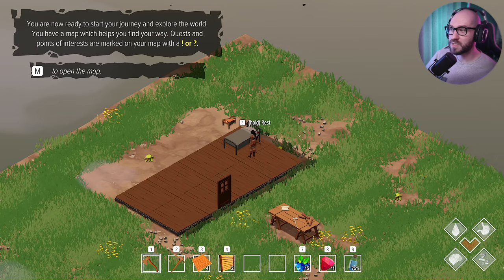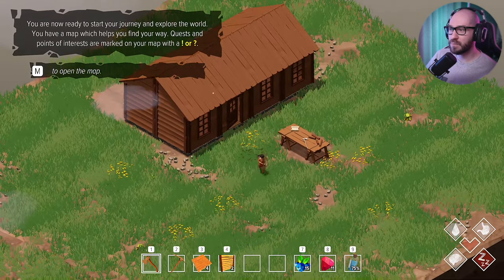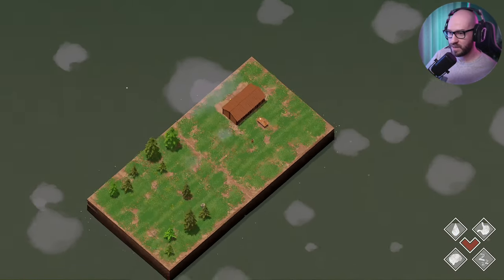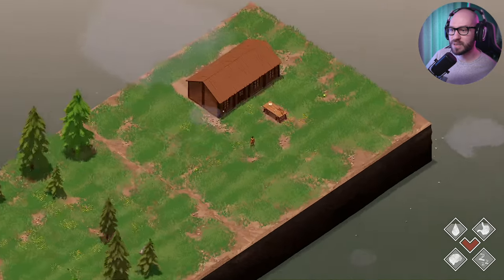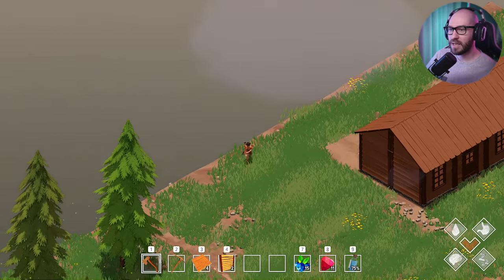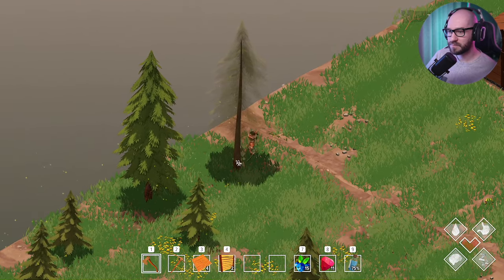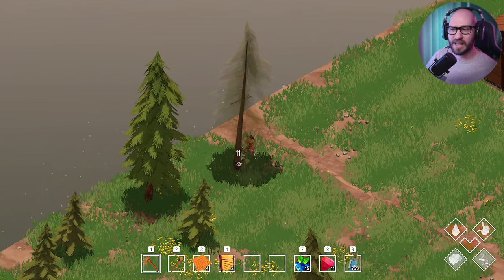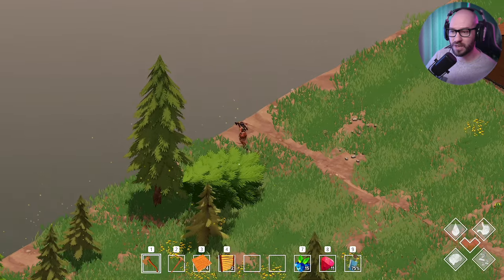You are now ready to start your journey and explore the world. You have a map which will help you on your way — quests and points of interest are marked. This is so cool. The next area we're supposed to explore is on this side, but I need logs to get there. I kind of like the idea that to explore more, you have to pay a cost.